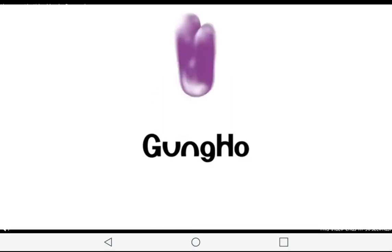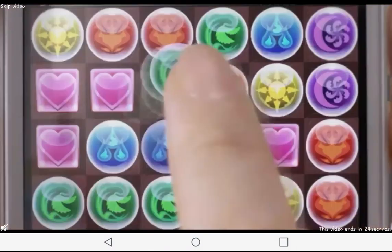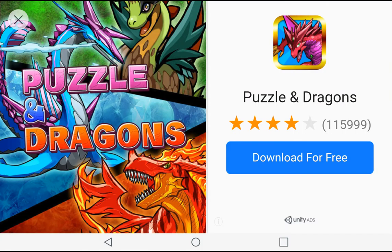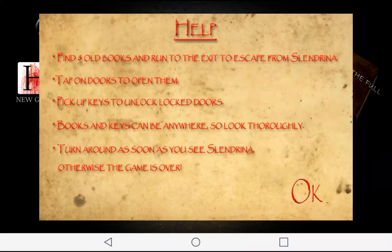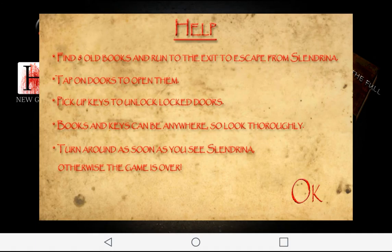Here's... okay, I don't want to see this. Now we know: do not fall for the traps. If you see her peeking around the corner — don't. Just don't. Find eight old books and run to the exit to escape from Slendrina. Tap on doors to open them. Pick up keys to unlock locked doors. Books and keys can be anywhere, so look thoroughly. Turn around as soon as you see Slendrina — otherwise the game is over.